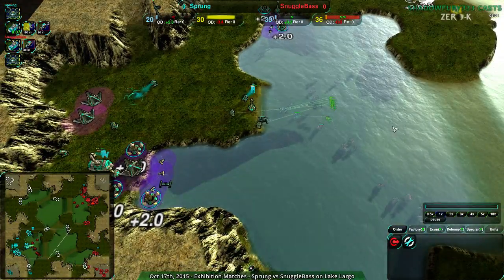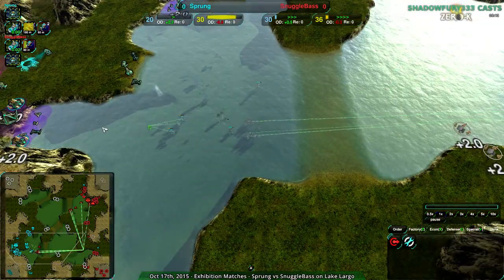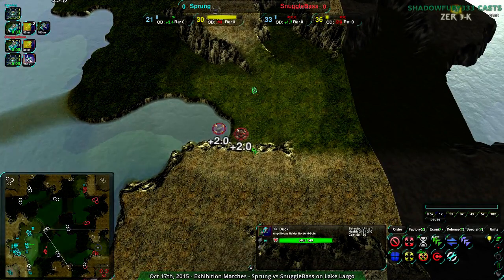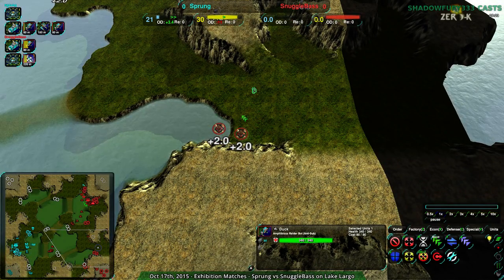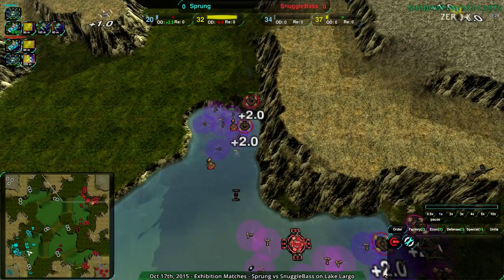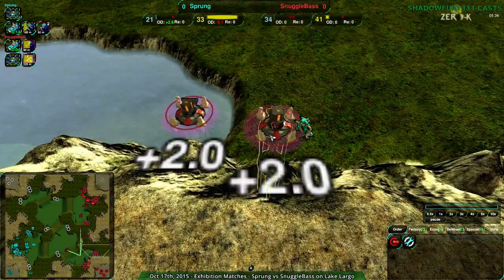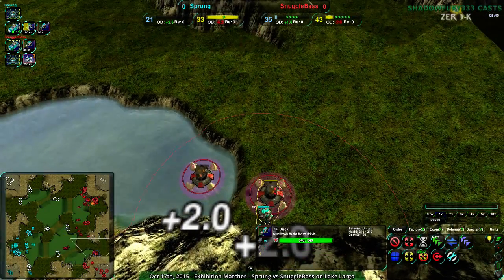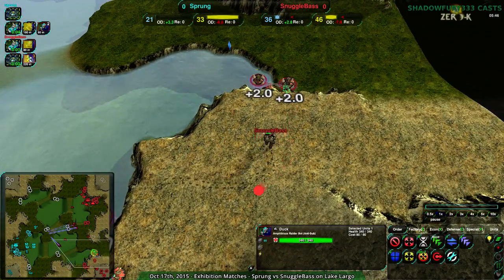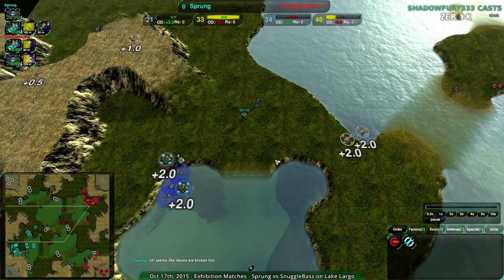Sprung finally getting their production up to par, but even then Snuggle Base has already gone to plus 30. Mind you, a lot of that was going to a gunship plant which is just completed. Sprung is kind of trying to raid — this Duck is in such a perfect position, it could raid so easily. The northern raid basically did nothing, just donated a bit of metal. Then we get... what the heck is going on with that Duck? It's just not targeting anything. Finally getting some shots in, but that took way too long. That was really weird.